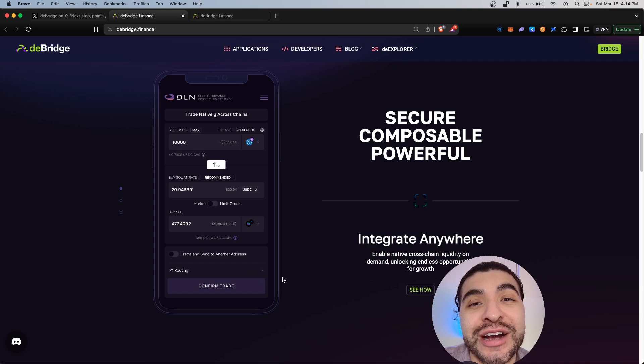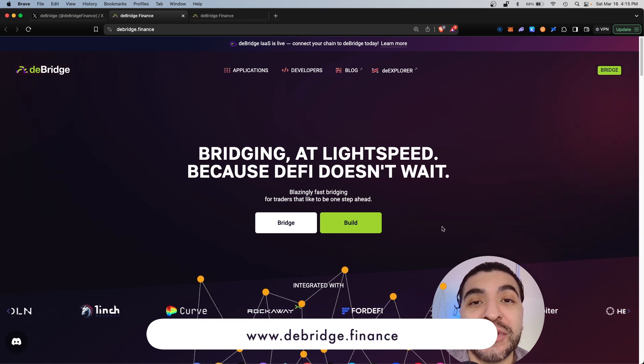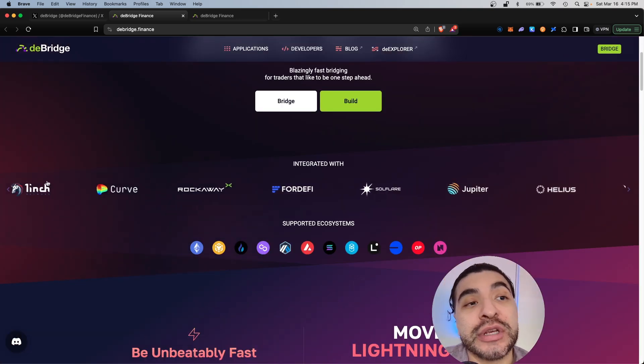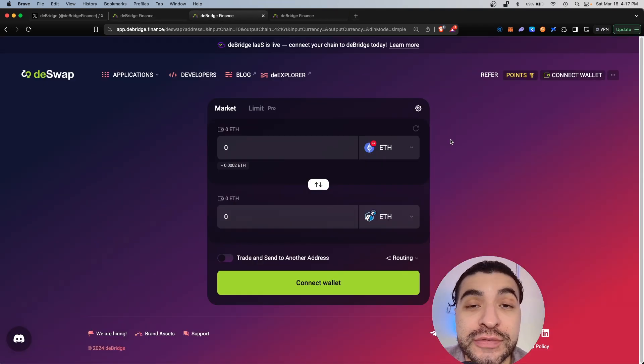Today I want to cover a quick guide on how to use the dBridge platform and begin farming points. The website is dbridge.finance, and under the hood they have tons of exchanges supported including 1inch, Curve, Jupiter, and Via. You would click on Bridge — it's a very straightforward DEX.